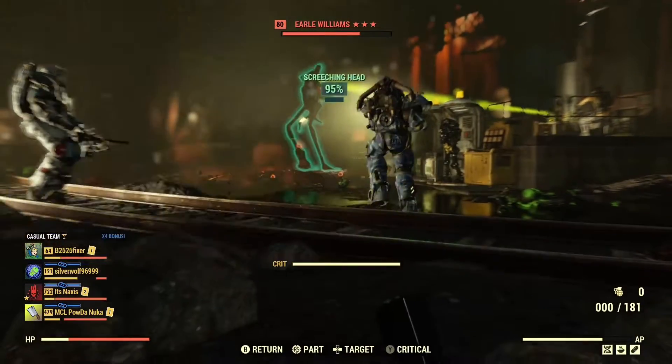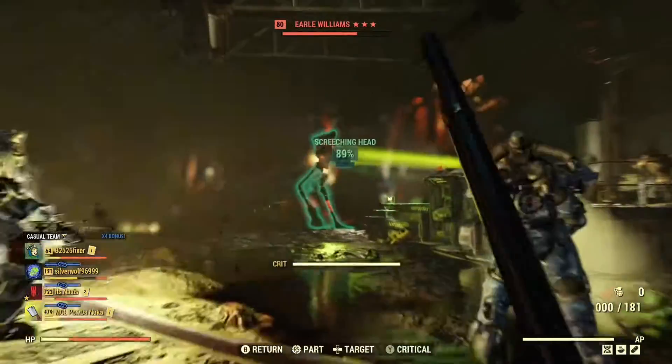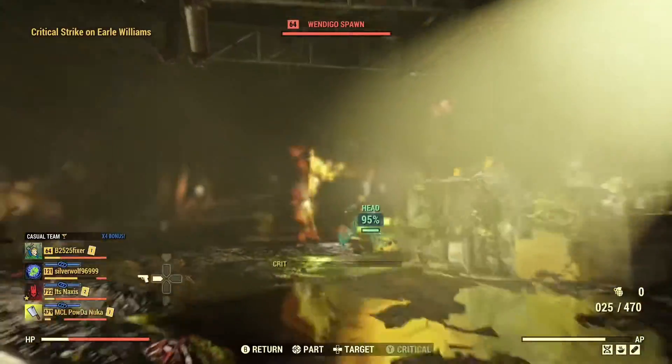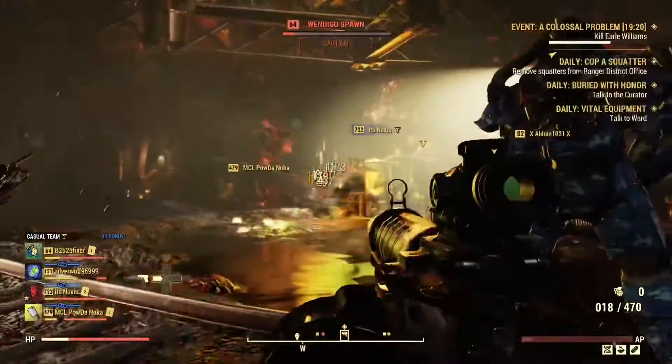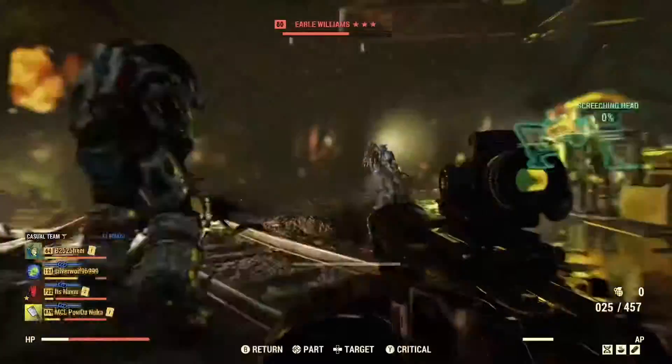At number 5, we have A Colossal Problem, where you fight Earl Williams. And it's terrible — I hate this event. It just has a lot of issues. The falling debris is one of those things I hate, and the amount of Wendigos you get is annoying. But it is a good place to get screws and fiberglass if you really need them.